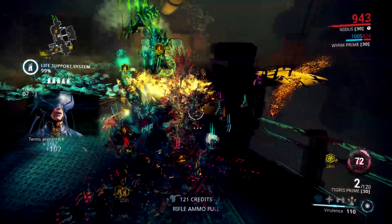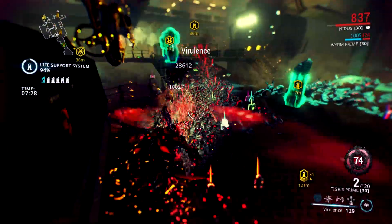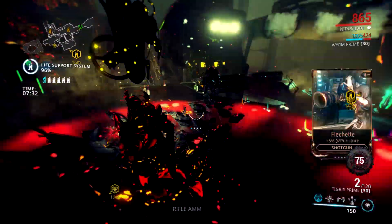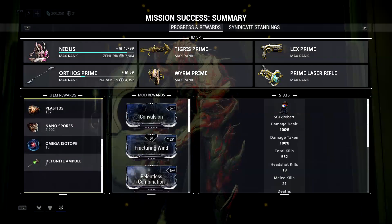There are different ways you can farm for it. You can use characters like Nidus who have really long survivability, so you can spend a long time in there and gather as much as possible. Or you can go the route of Necros and use Desecrate, since Desecrate will increase the drop chances for materials — using it with a team can get you a lot of chances to get this material.